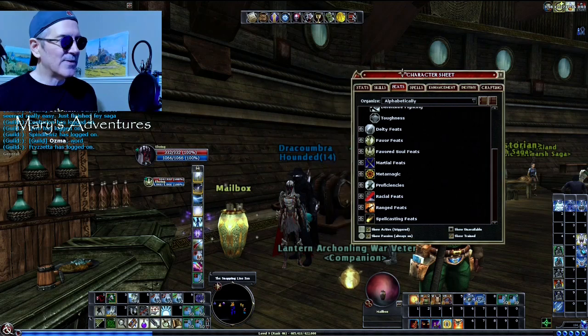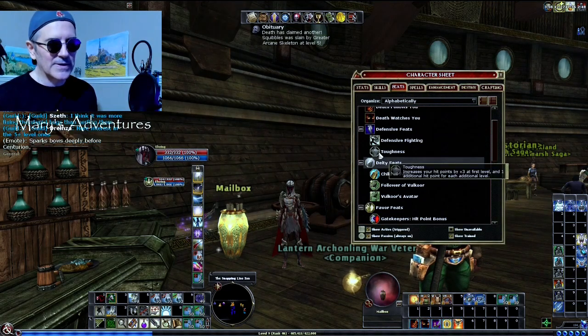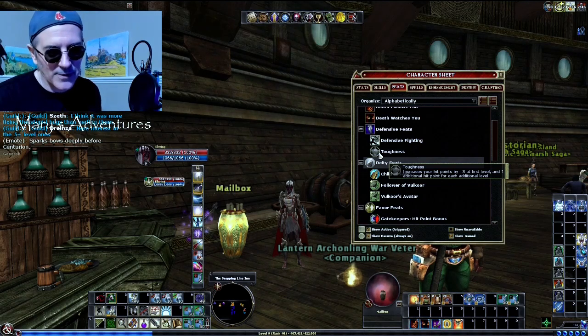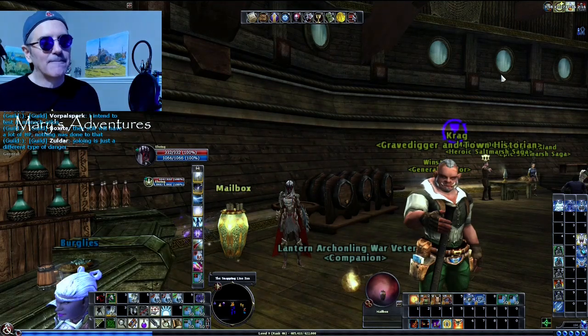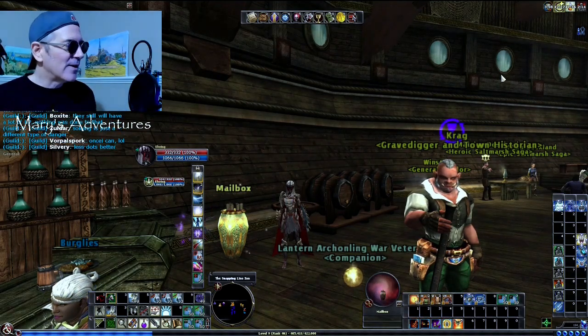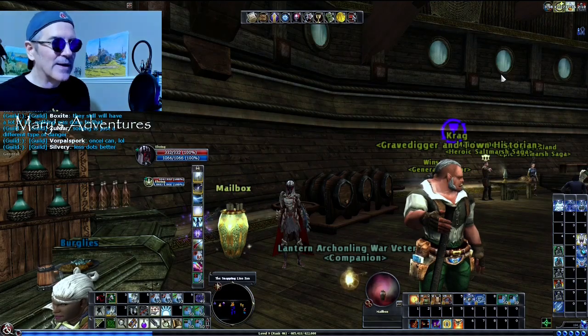The feats I've taken so far are Maximize and Quicken. At level one I took Toughness because it's Hardcore League and I didn't have any gear at all. So I've got my green tea and we're logged into DDO, and we are going to quest.